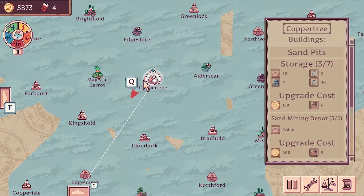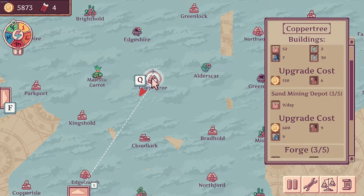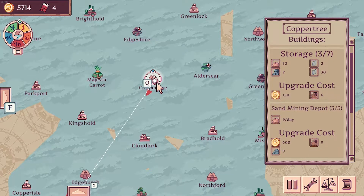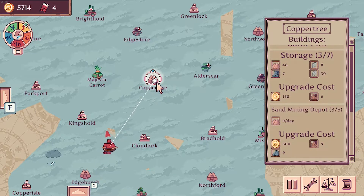So what do we need in Copper Tree? We want the trading post. Why does it stop doing — I see it every time a ship goes over. I wish it didn't do that. If the developers are watching this — which is very unlikely — fix that. Because I want to be able to look at this when the ship's going over stuff as well.